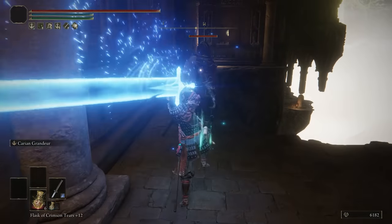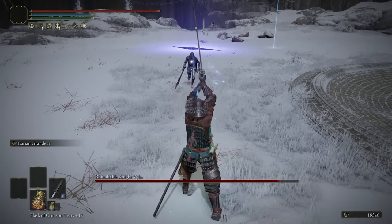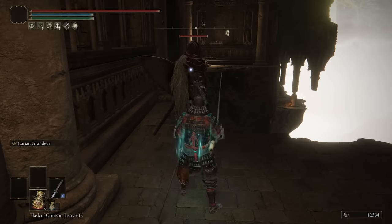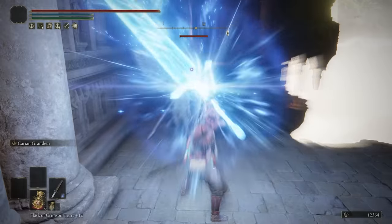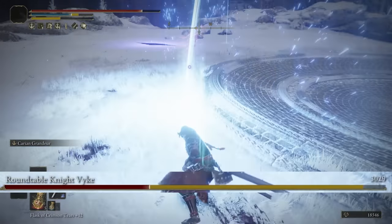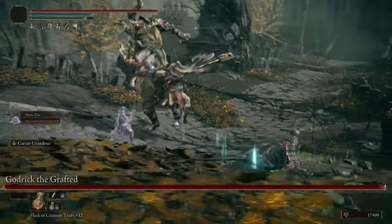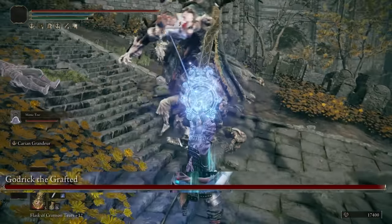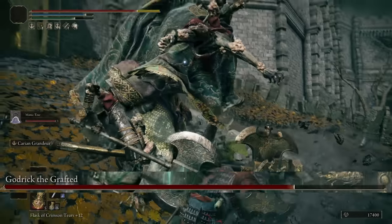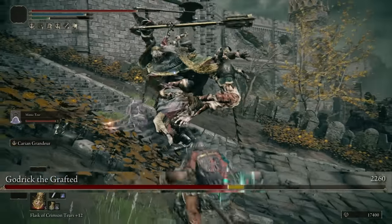The first stage does similar damage to the Moon Veil so it's not really worth using. The second stage takes a bit more time to charge but deals more damage than the Moon Veil — worth it if you're about to get attacked, just let it rip a little early. The last stage takes quite a bit of time to charge up, but when you land it you're taking chunks of health away and it breaks their stance pretty easily. The one downside is the range is kind of short, so you'll want a teammate or a summon to distract the boss for a clean hit.